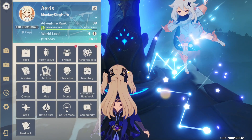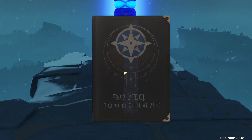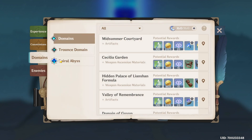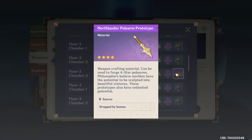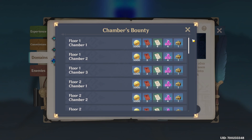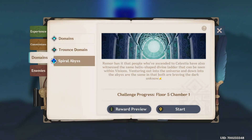It's relatively straightforward. We're going to open up our logbook, head to domains, go to Spine in Abyss, go to reward preview, and as you can see here, the Northlander Power Alarm Prototype is a reward for completing Floor 3 of Chamber 3 of the Spiral Abyss.